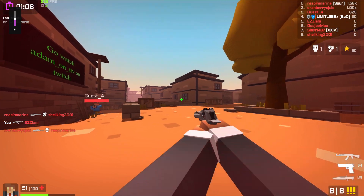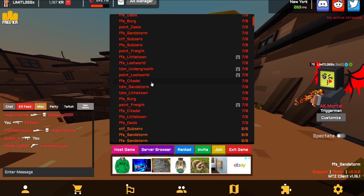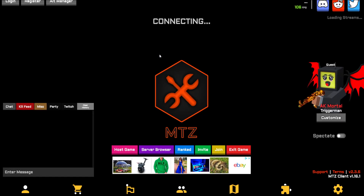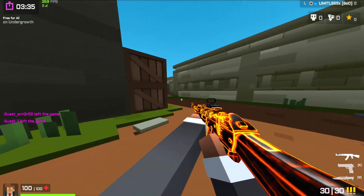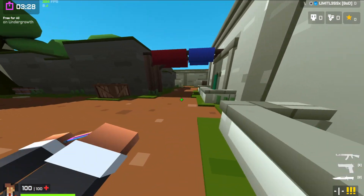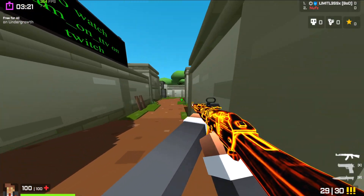I can tell you right off the bat from the very beginning that this slide hop control is actually insane. I can literally tell from initially just joining the game and fooling around in Lost World that I can bhop so much better. I'm obviously going to have to practice with this because I'm not used to this kind of thing yet, but oh my gosh, is this better? I honestly can't even control it — it's that much better for me. It's insane.